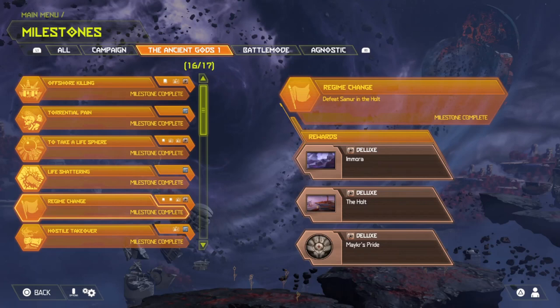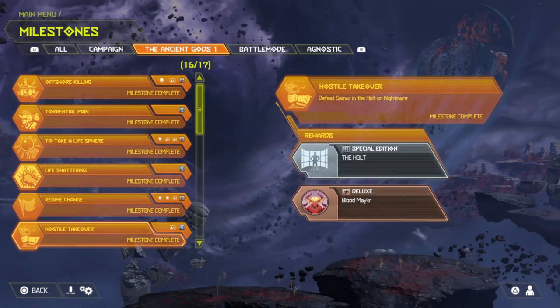The fifth achievement is Regime Change — defeat Sammer and Beholt. You get Amora, Beholt, and Maker's Pride, which are just banners and icons. This is on any difficulty. The sixth is Hostile Takeover — defeat Sammer and the Holt on Nightmare. You get the Holt background for the menu and the Blood Maker icon. Complete them on any difficulty, then complete them on Nightmare — no explaining needed.